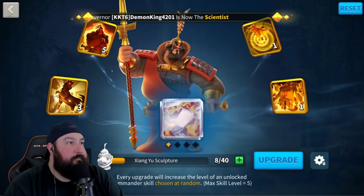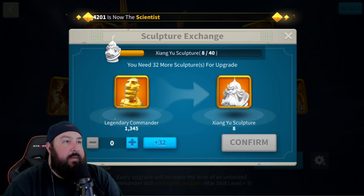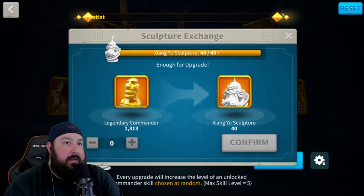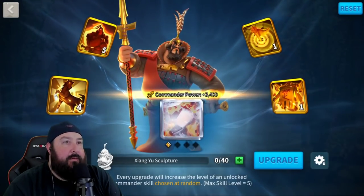Let's go over to some skills. As you can see we're getting lower — 1,345 sculptures available on my main account. We're going to go ahead and max Xiang Yu though, because like I said, he's too critical. We just have to have him.